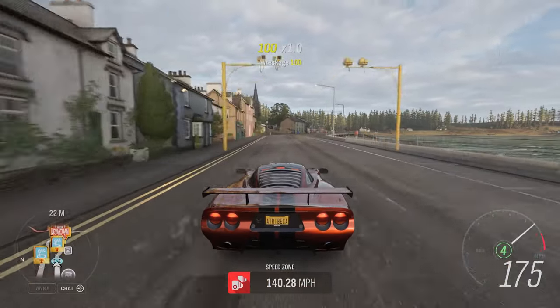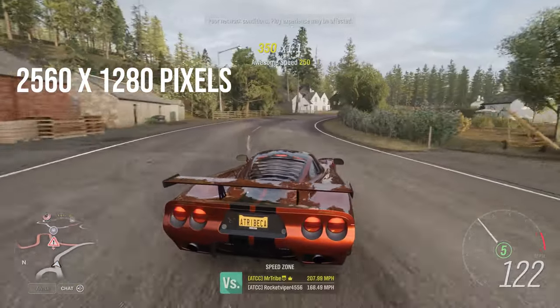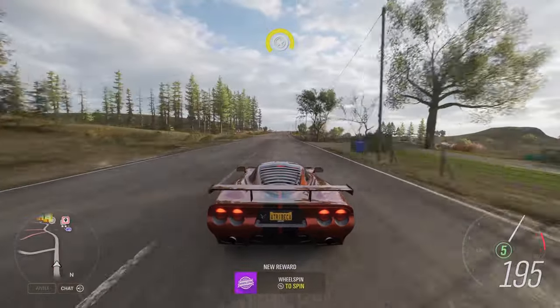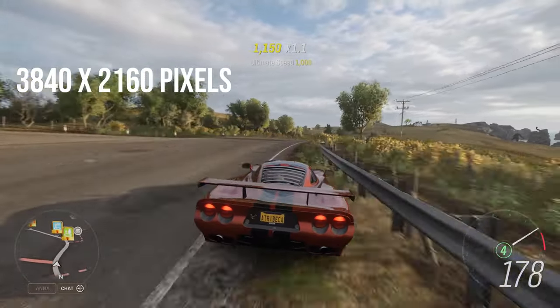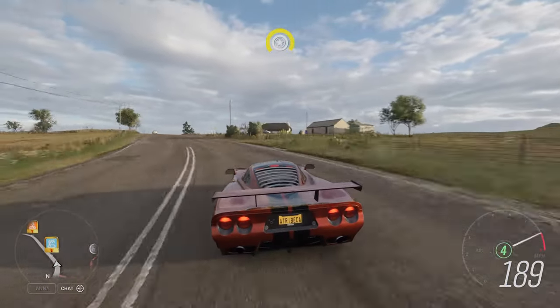The extra detail comes from 1080p to 1440p being a 77% increase in pixel count, while 4K is four times that of 1080p — a total of 8,294,400 pixels from 3840x2160. As a result, things look more detailed and sharper.